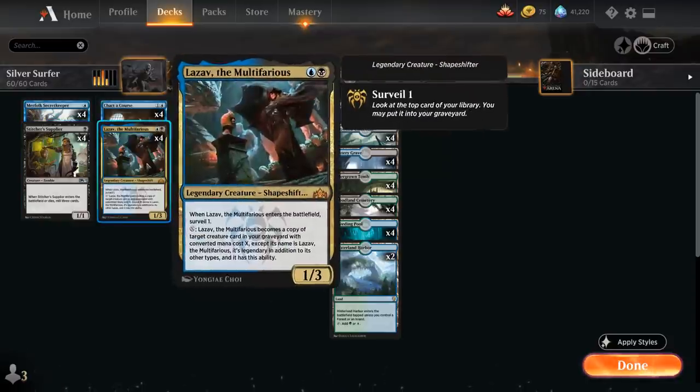At 2 mana we've got Lazav, which also surveils 1 when it enters the battlefield so we can potentially put more stuff into the graveyard. It combos with Uro, turning into the 6/6 Elder Giant. Importantly, Lazav will have a different name than Uro, so we can have Lazav-as-Uro plus a normal Uro on the battlefield at the same time.